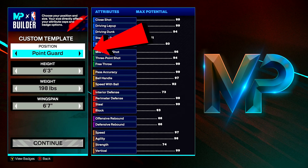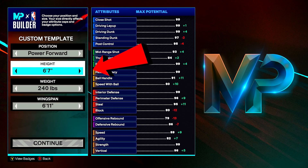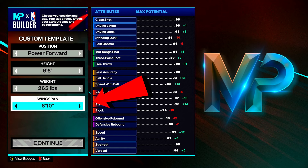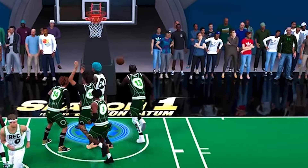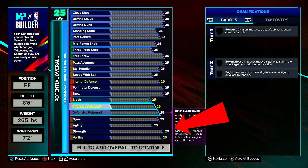So let's waste no time and head to the My Player Builder. We're gonna make this build at the power forward position. For the height, we're going 6'6" — Zion is 6'6", we're about to be a ferocious beast. For the weight, we're going 265 — we want to be the heavyweight of 2K. But having the weight with this speed is absolutely astounding. For the wingspan, we're going 7'2", I believe this is your max you can get, especially to get the highest blocking ability possible on this build. Hit continue, let's get it.